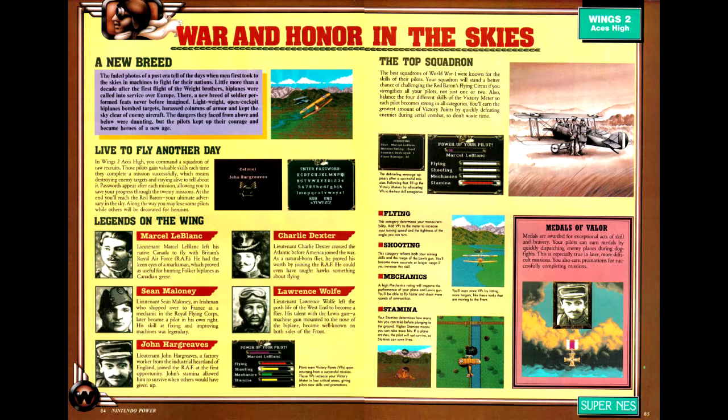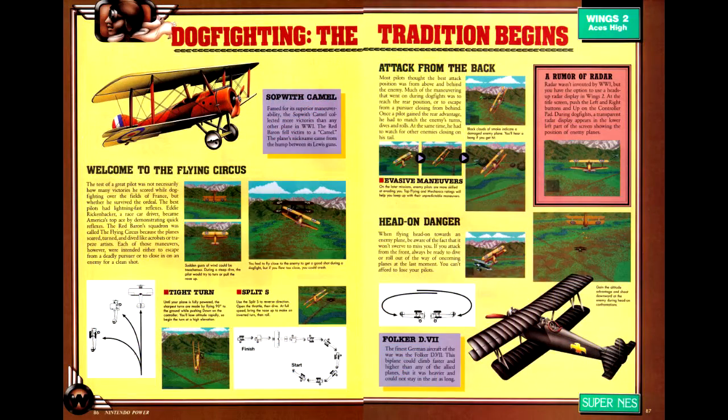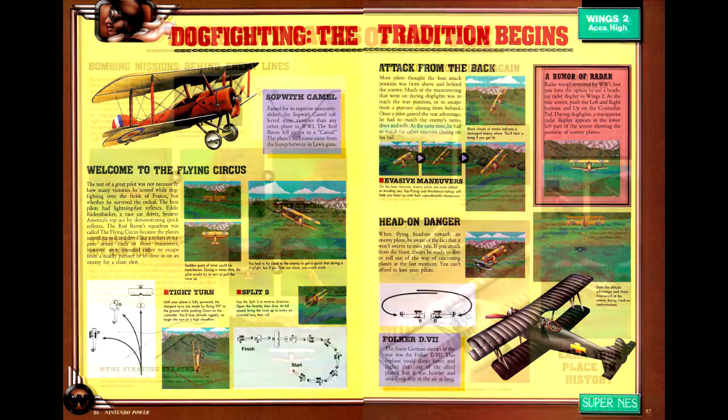Next up is Wings 2: Aces High, a World War 2 flight sim. I really don't remember Wings 1 getting covered in Nintendo Power — not even making the top 30. It may be a numbering carried over from the PC release. There are notes in the article on the five playable pilots, along with information on how to be a better dogfighter. We also have descriptions of two mission types: bombing and strafing.